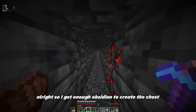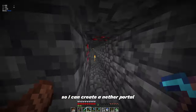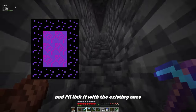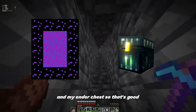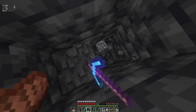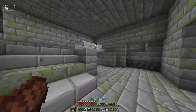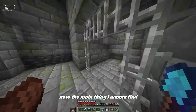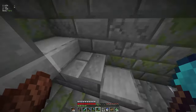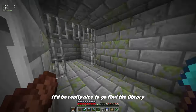I got enough obsidian to create the chest and a few extras, so I can create a nether portal once I get to the stronghold. I'll link it with the existing ones and my ender chest — that's good. The main thing I want to find would be the portal, but because the villager takes books, it'd also be really nice to find the library.